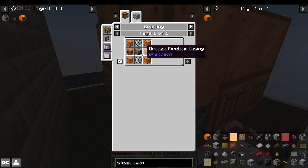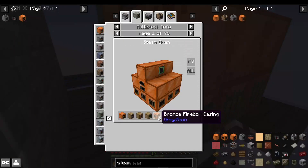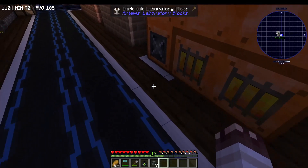The steam oven is a device which can smelt eight items at once. It does require truly enormous amounts of bronze for the steam machine casings, which require bronze, and the firebox casings, which require bronze. It's all terrible. But once you make it, you can smelt eight items at once — you just need to provide steam to the steam input hatch.